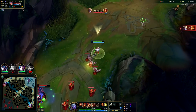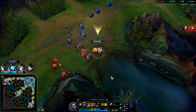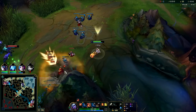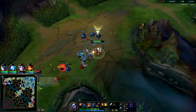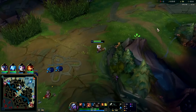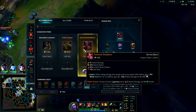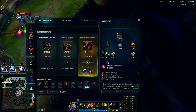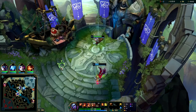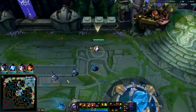You can also take Hail of Blades or Press the Attack. It looks like Xin Zhao's actually coming topside — I'm gonna go ahead and shove this out with my Q. Want to get this shoved out so we don't get ganked. First back — depends on what you're playing against. If you're playing against something all-in you can rush tier 2 boots like Plated Steelcaps, otherwise the Vampiric Scepter is a really good purchase because we have Overheal. I'm gonna pick up a control ward as well; the Overheal is gonna keep us super healthy.